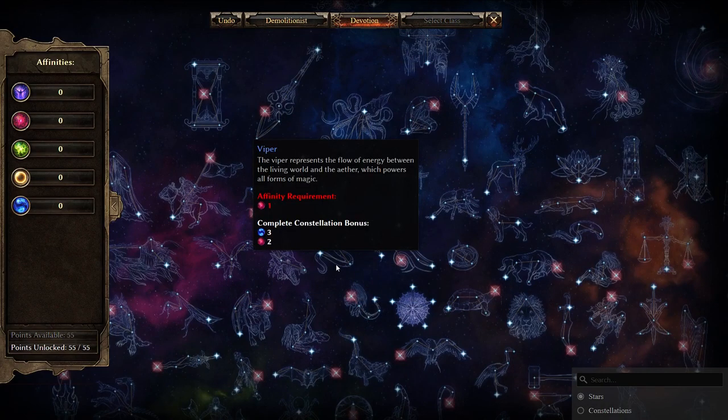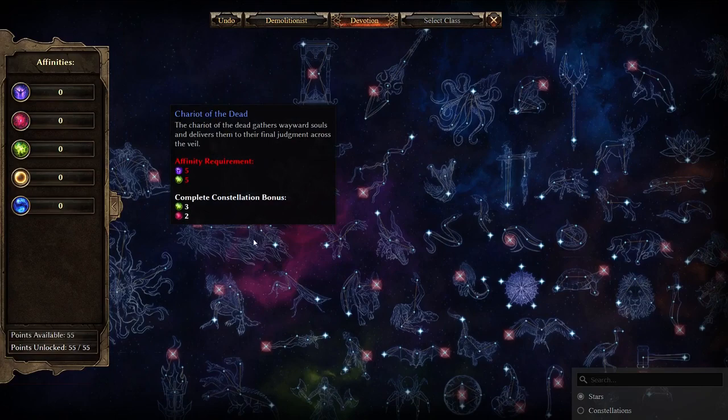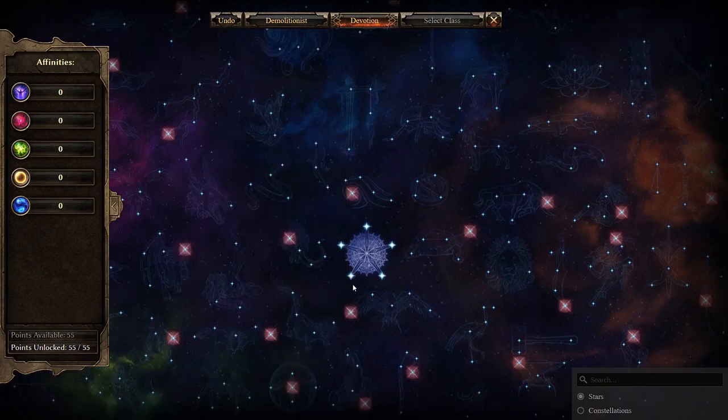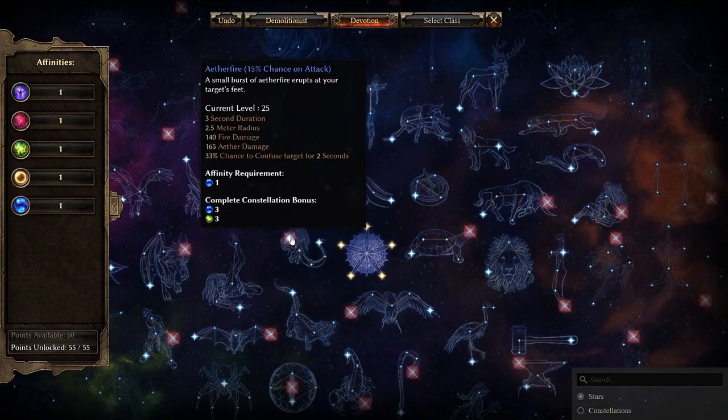Devotions can be separated into three tiers. Tier 3 devotions are in the outer ring of the devotion map — they give no affinity completion bonus and usually require a combined affinity of 20 to 30. You should usually aim for one, two, or three tier 3 devotions in the end. Tier 1 devotions require one affinity from the crossroads and give you three to six affinity. Tier 2 devotions require around 10 total affinity and give a completion bonus of two to six affinity.